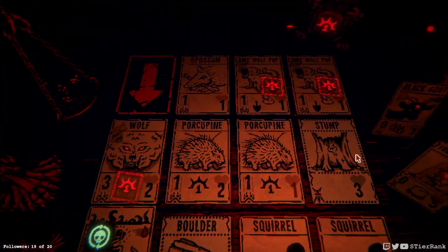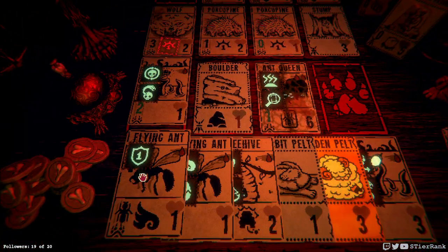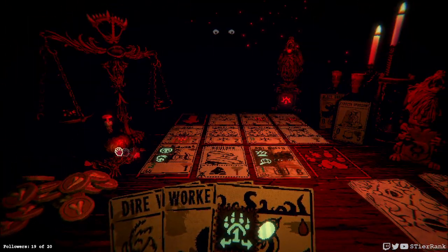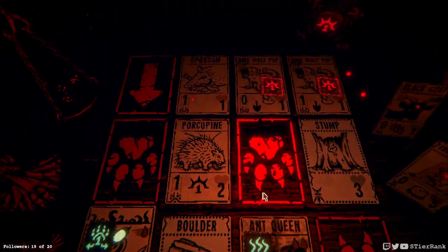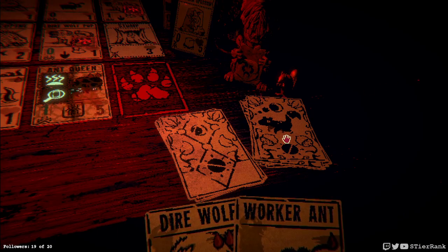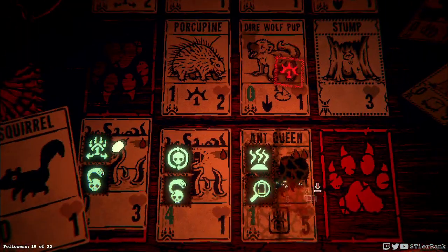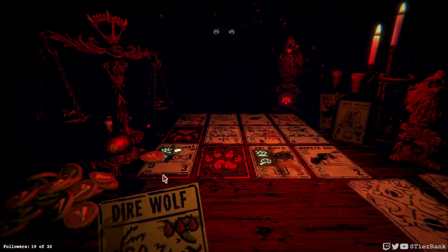Time for an ant queen to come along. This is our super strong one, so she's gonna be great. And we get to pick a card too — let's do this guy. This is so much power on the board — it's crazy, really. Let's get our worker ant on the board and start sweeping up.